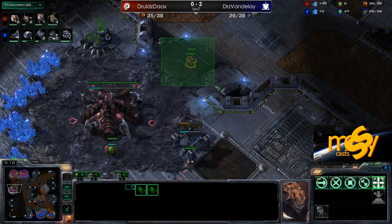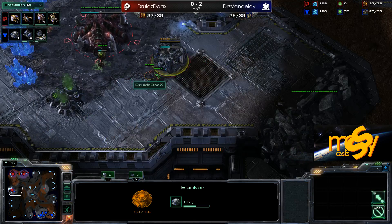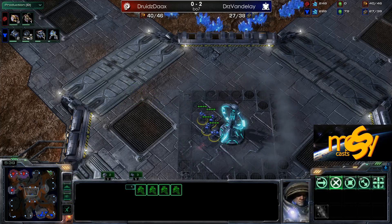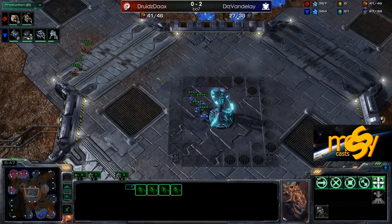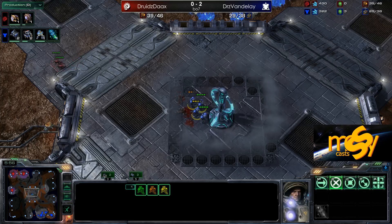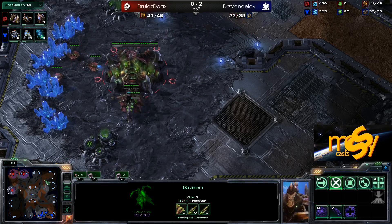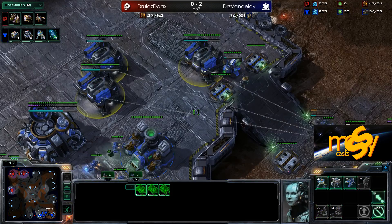The Zerglings will be there before those marines can arrive and will again get the SCV. Vandalay cancels the bunker, keeping the marines here for just a little bit. Dax follows up with a couple more Zerglings, although he really doesn't want to lose them — he should retreat now. Ouch, because every unit is really critical right now for his defense and map presence as well, losing a couple Zerglings to four marines right there.